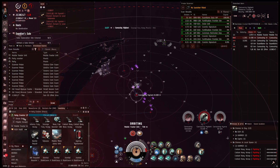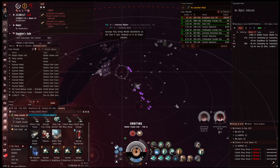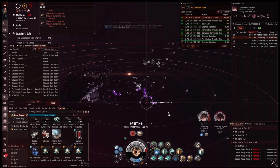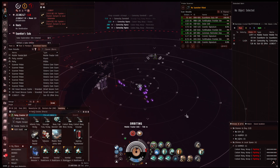I also recommend bringing something cloaky that can hold onto the loot for you, so you don't have it in your cargo. In case you get a PVP engagement and you die, you don't lose all your billion ISK in earnings. After a couple of sites you should have already recouped the price of the ship.